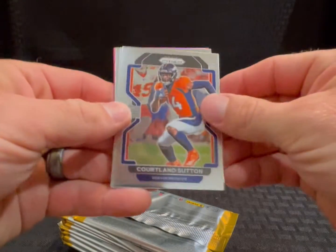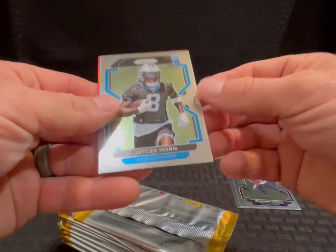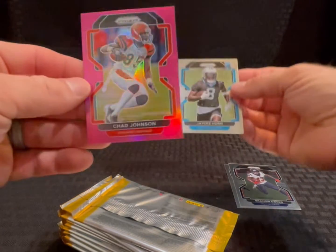Here we go — Courtland Sutton, Brandon Cooks, JC Horn rookie, and a pink non-rookie Chad Johnson Ocho Cinco.